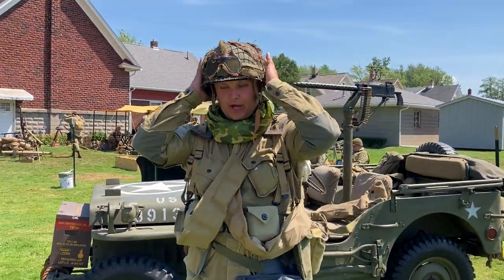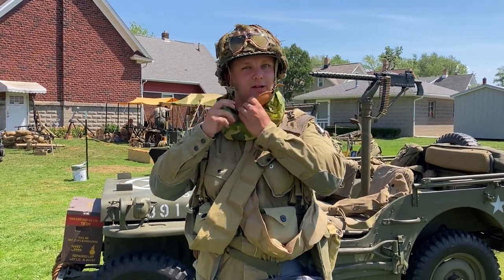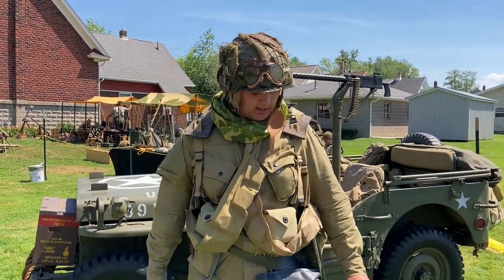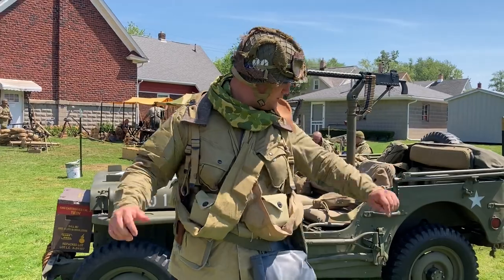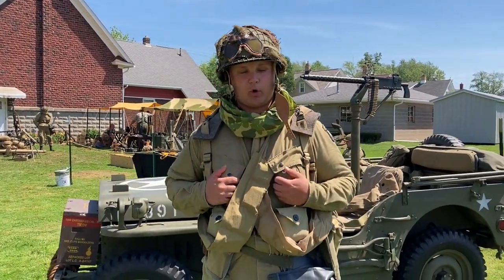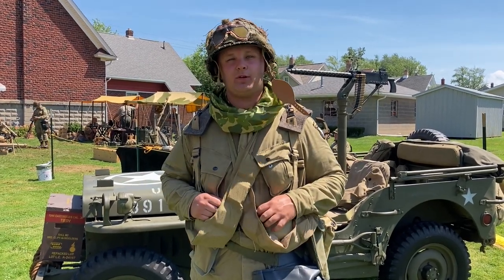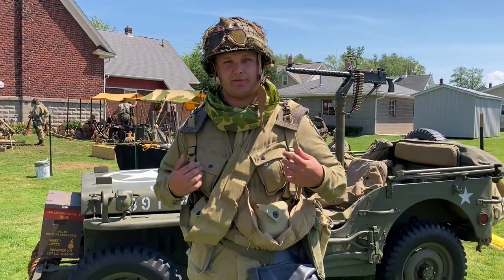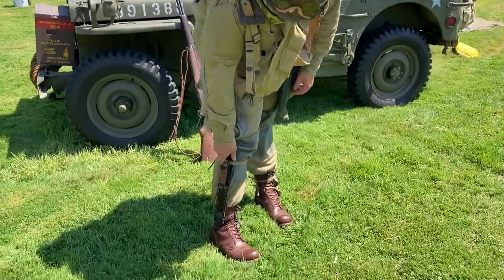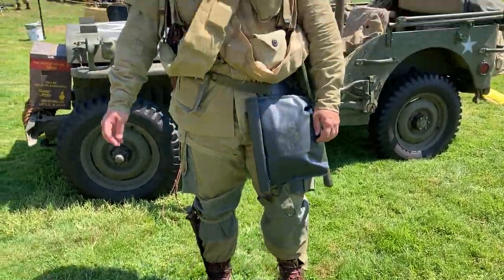I have my helmet — this is just an M1 helmet. It has a paratrooper liner so when we jump, you strap this on so your helmet doesn't fall off. The uniform is an M42; it has more pockets than a standard infantry uniform because they had to jump with everything they could carry, so they'd stuff their pockets. And down at the bottom here I have my M3 fighting knife, for close engagement.